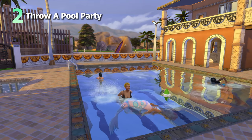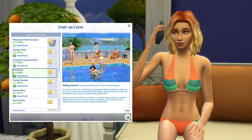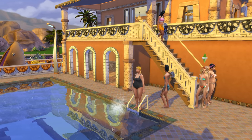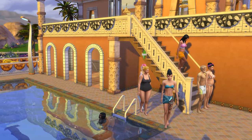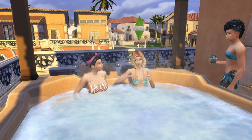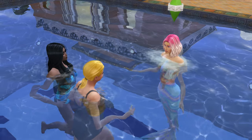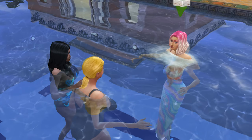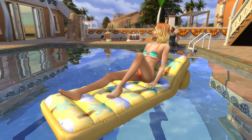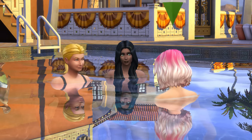The next idea is to host an official pool party. Pool party events are added with For Rent and they can bring to life an awesome social setting, particularly on a hot day. Spend the day lounging, swimming, and socialising by the pool or having a steamy time in a hot tub. As long as you complete the main event goal of chatting while swimming, it's relatively easy to earn gold and be awarded a rather cute pool float. Earning gold at a pool party is also an incredible way to level up your sim's charisma skill.